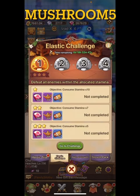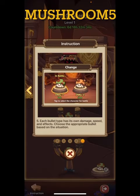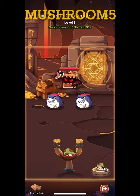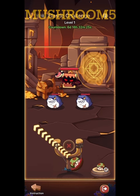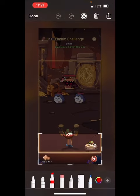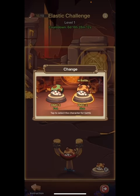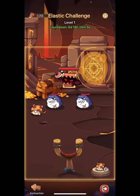Now let's go to the Elastic Challenge — defeat all enemies within the allocated stamina, seven days worth. The strategy is basically to bounce off the walls. My teammate tried to go right up the middle, but one of the key things is in the bottom right corner you can hit the toad and use slow-mo, which does more damage and is actually easier to aim.